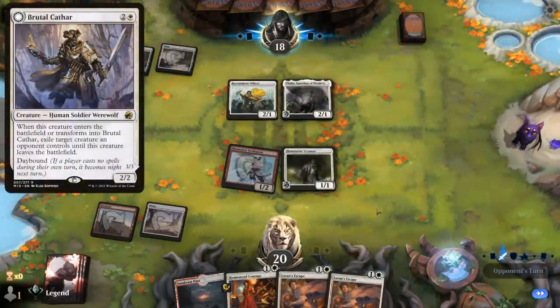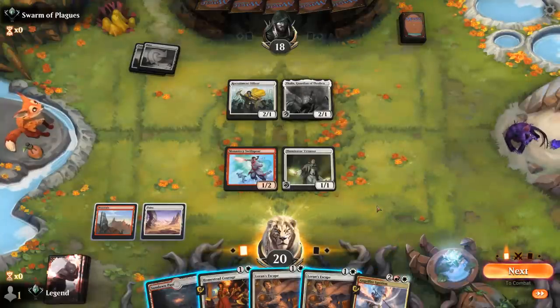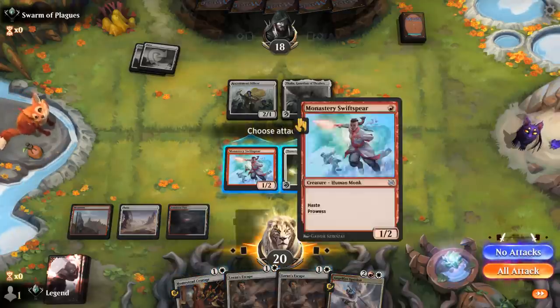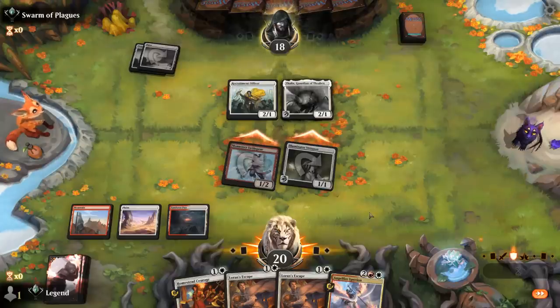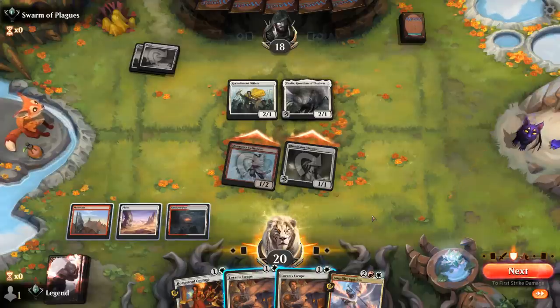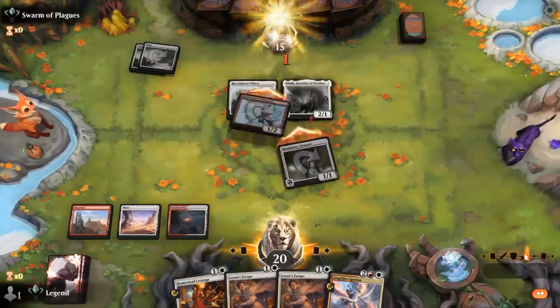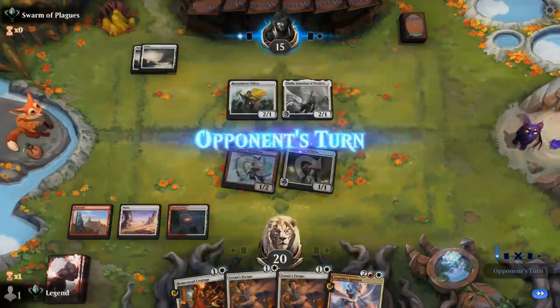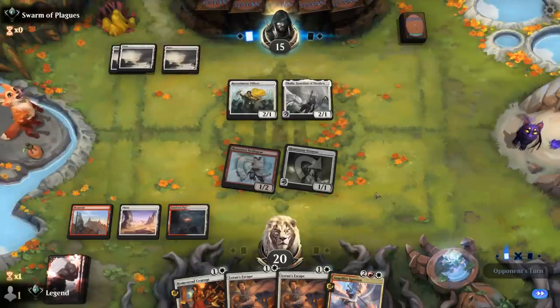Thalia is kind of annoying — opponent may be on mono-white. I can still attack and Laurent's Escape, but now a Brutal Cathar could punish us. I think we still attack and hope they block Swiftspear with Thalia — opponent just takes it. This is 3 damage; not a race we're necessarily winning. The question is whether we want to keep up Escape for a Brutal Cathar, and I think the answer is yes for now. Maybe next turn if I can hit an extra land drop we can connive into a land and have another escape available, but we have a lot riding on Virtuoso surviving.